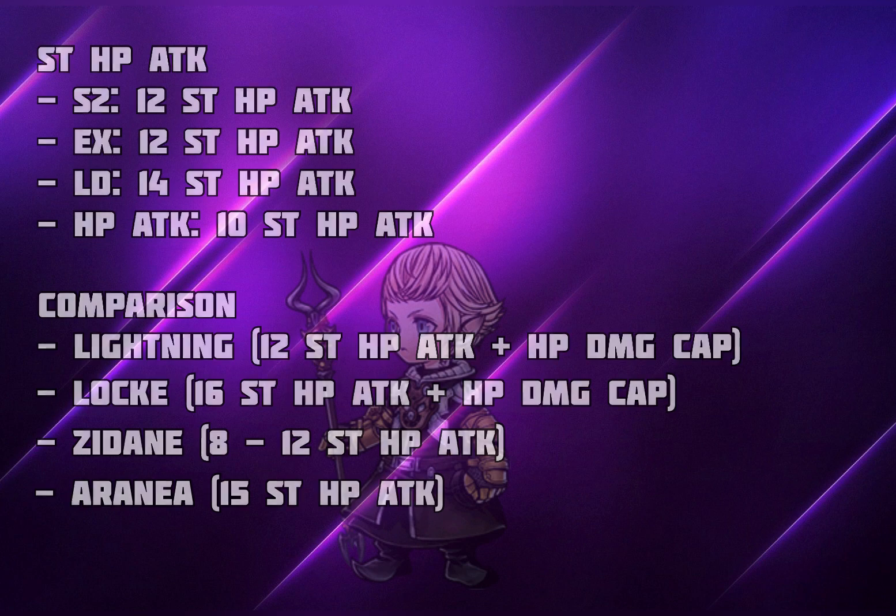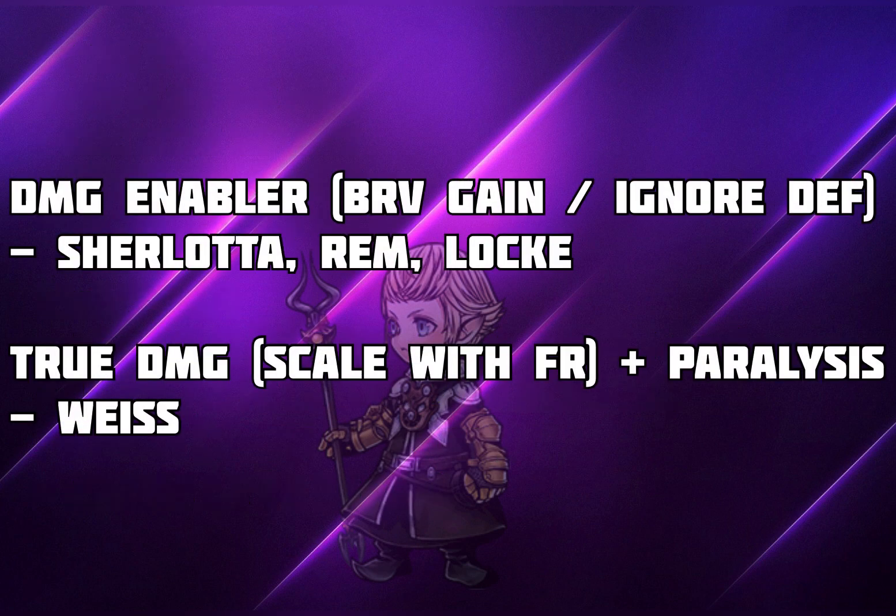Moving on from the DPS department, we're looking at his damage enabling skill. He provides Brave Gain or Ignore Defense to the entire party depending on what stance you're in. The Brave Gain part is basically like Shaloda or Rem, whereas the Ignore Defense part is basically like Lok's BT effect. He does lose out in supportive capability compared to Shaloda — who has super charge — or Rem, who provides undead status to the entire party. However, Papalymo also provides True Damage in the form of a debuff which carries a Paralysis effect, and this True Damage is scalable with FR — similar to a Wiese BT effect — combined with Celtius's Paralysis as a Gold Frame Debuff lasting 6 turns.